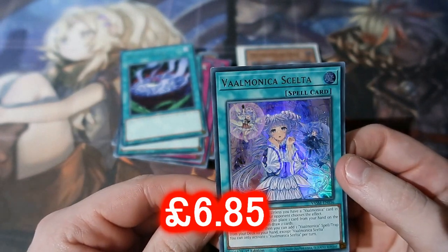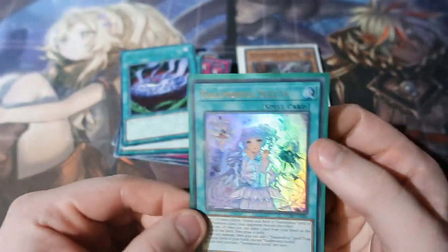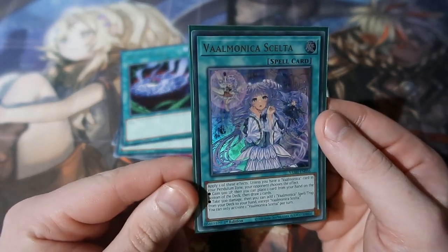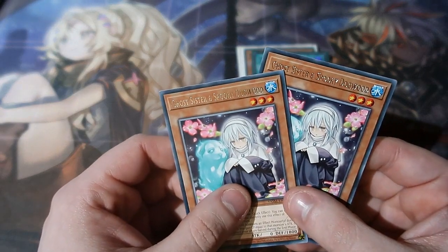We got something ultra rare! This has been great. We got Skelter ultra rare - it's for definitely one of the archetypes for the set. But we pulled one ultra and one quarter of a century rare, and two Ghost Sisters and the Spooky Dogwood - that is awesome!